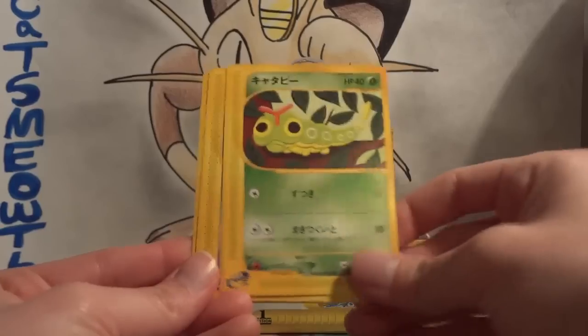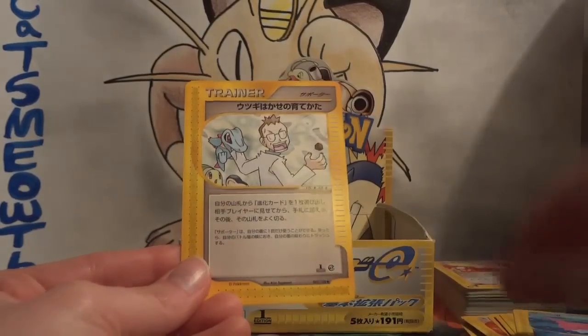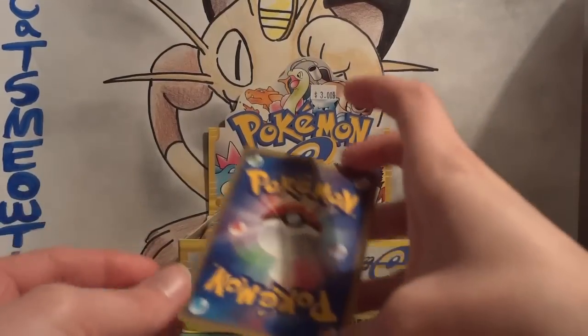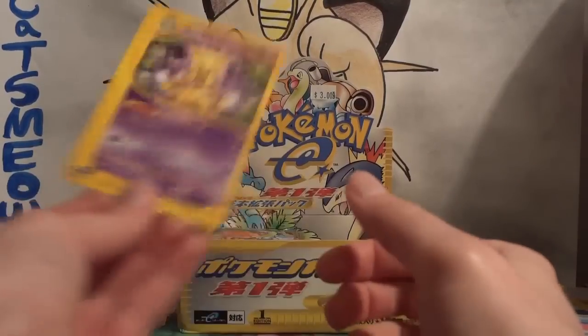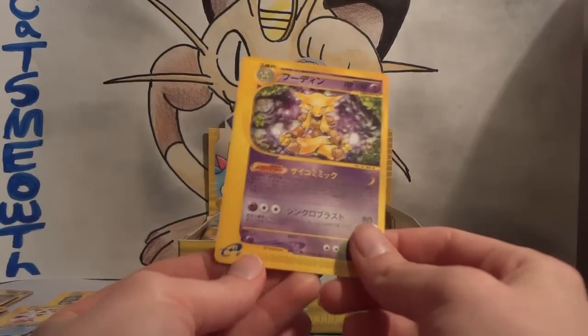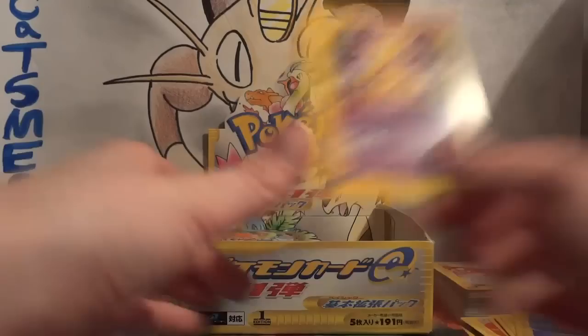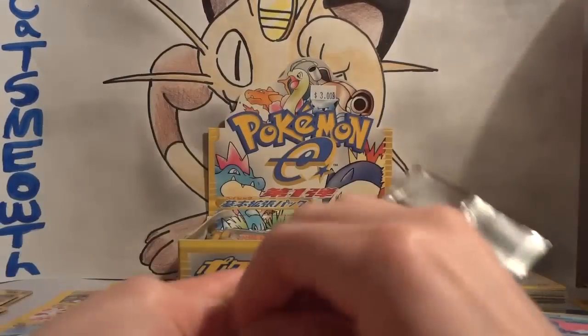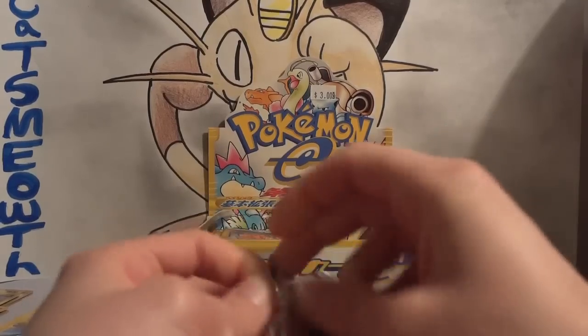Ghastly, Caterpie, Corsola, and Professor Elm's Training Method. And my rare — Alakazam. I know I've pulled him — yeah, I did pull the non-holo rare of him, so there's another duplicate. Couldn't remember if I pulled him in a non-holo rare or a holo.